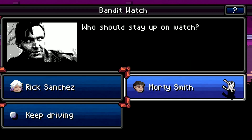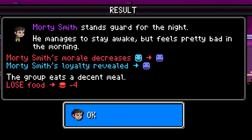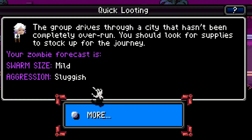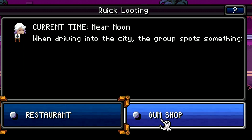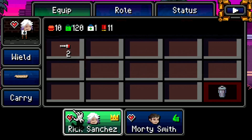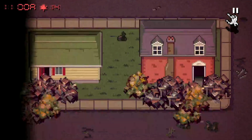Morty stands guard for the night — his morale decreases, blah blah blah. We eat food and continue on our journey to Canada. The group drives through a city that looks like it hasn't been completely overrun — we should look for supplies. The gun shop or the restaurant? I'm thinking weapons, but the gun shop doesn't seem very promising and I usually like to stick with a melee weapon. Since food is hard to get early on, I think the restaurant is going to be our best bet.